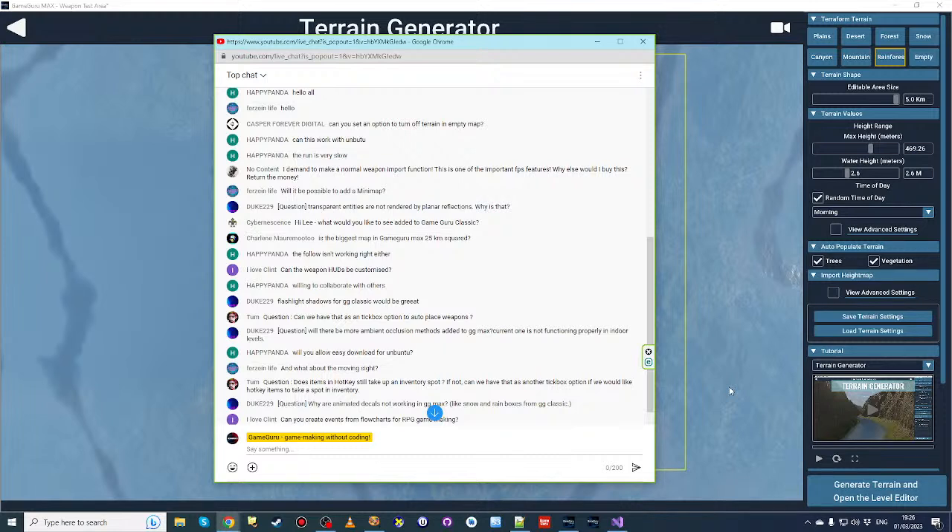Another question: why are animated decals like snow and rain boxes from GameGuru Classic not working in GameGuru Max? If you're pulling an animated decal from Classic and dropping it into Max expecting it to work, it probably won't. If it's an animated decal provided during GameGuru Max development and it's not working, that's a bug — please report it in the issues board. GameGuru Classic has been going for seven years and there are many assets created for it. Everything in the Classic universe is not automatically compatible with Max because we've changed a huge amount, so there's no longer a guarantee of 100% forward compatibility.